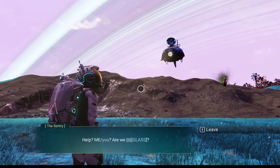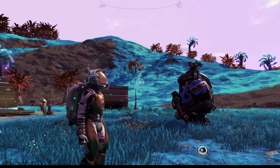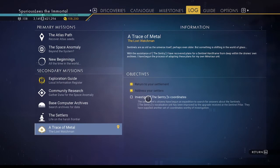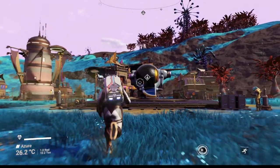Apparently we don't have more to do with him. What do we need to do? Let's activate our log and target the next part of the mission. Investigate the sentry's coordinates — that's right, he gave us a location outside the target system, so let's fly somewhere new.